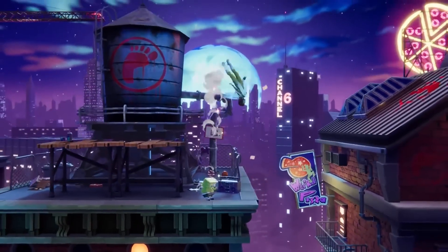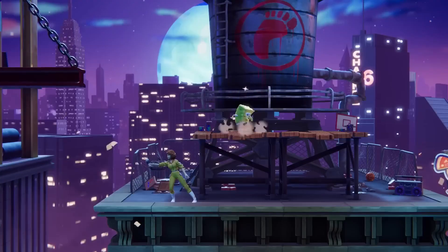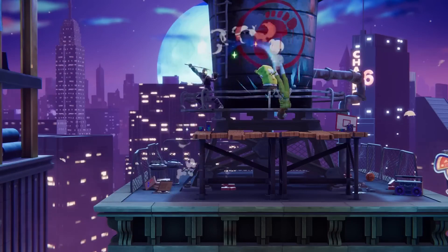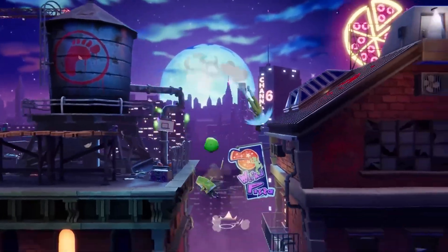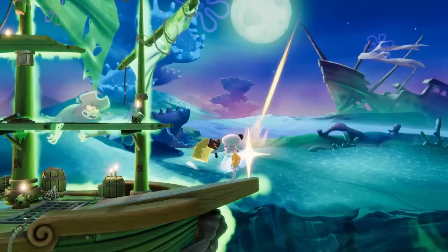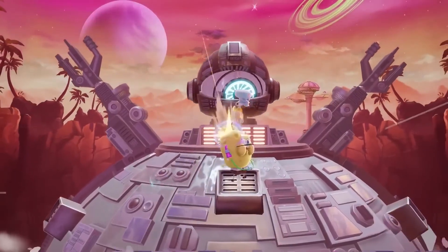His light up and down attacks are great for launching and juggling opponents until it's time to start using his aerials. Most noteworthy of his aerials are his up air, which has a wide arc and pops opponents upwards, and his forward air, which has a powerful spiking sweet spot. Once you're ready to end your combo, his side and up charged air attacks are great choices at high percents.